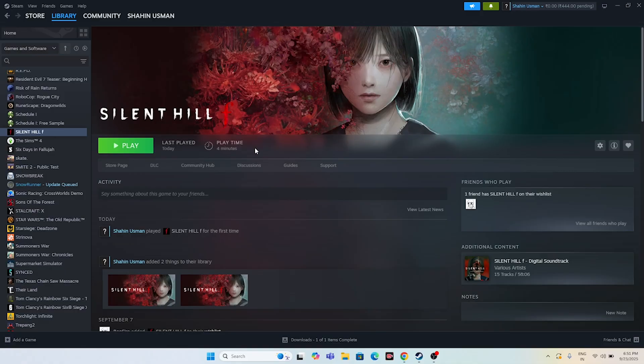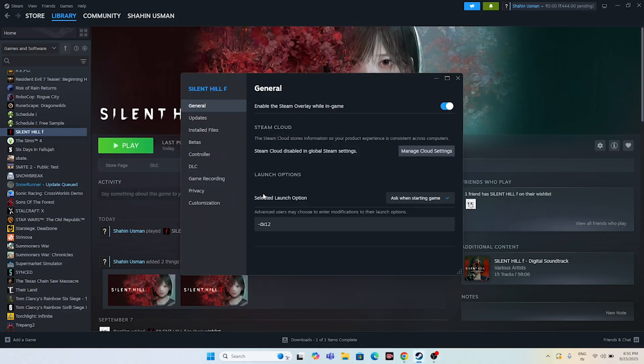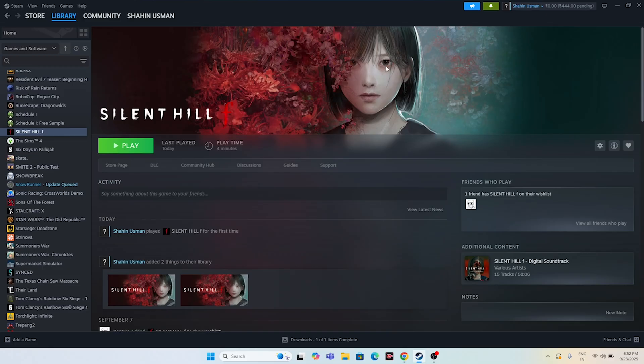The next step is about launch options. Right-click on the game and go to Properties. First try the command -dx11 and launch the game. If that doesn't work, change it to -dx12 and launch the game. Try either dx11 or dx12 and check if that works.